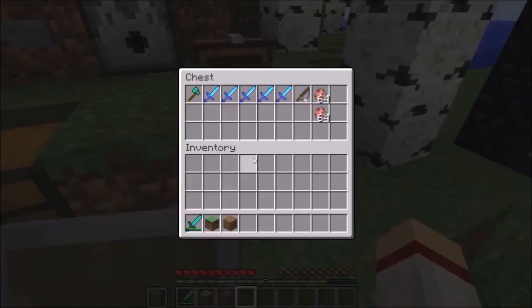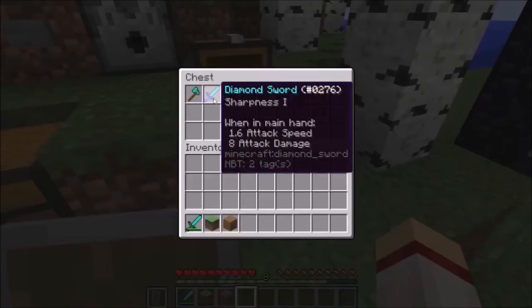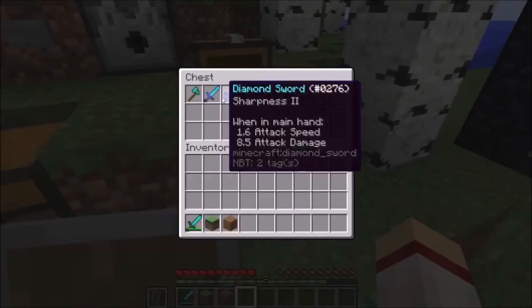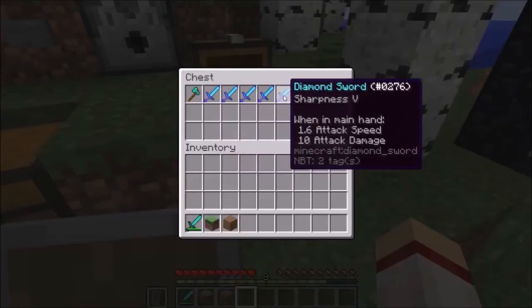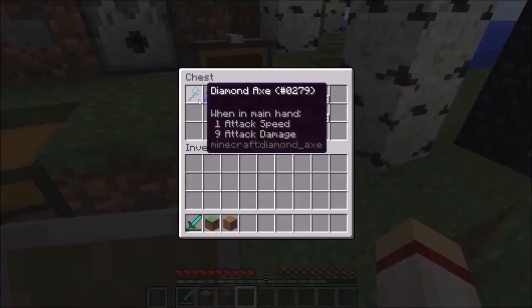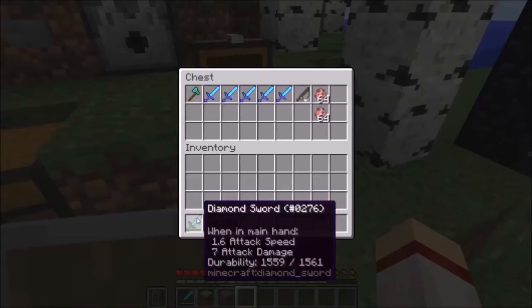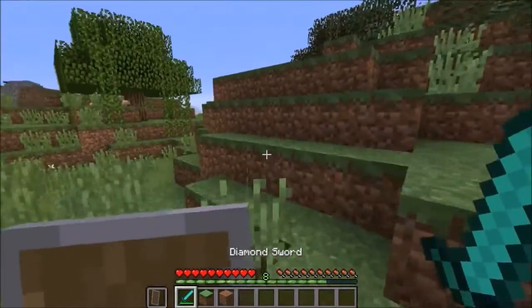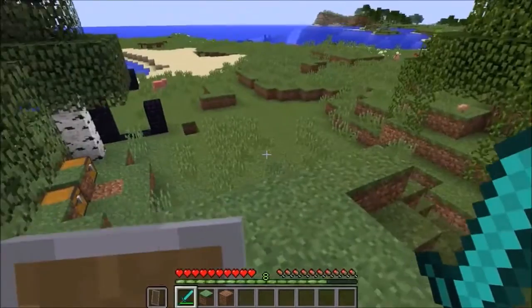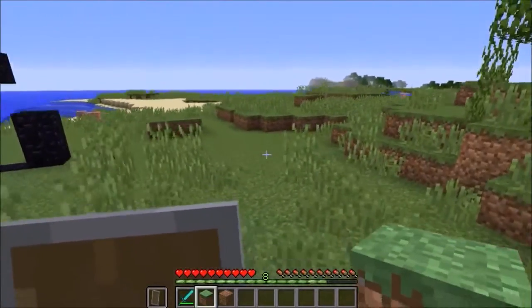They redid the sharpness on the sword again. It used to go up by one level, then 1.5, but now it just goes up by 0.5 after the first, so sharpness 1 is the most efficient upgrade. They also made the axe a little bit weaker and gave it a higher attack speed, and the sword has a slightly higher attack speed now — basically giving a little more power to the sword. The axe still does the shield penetration though.